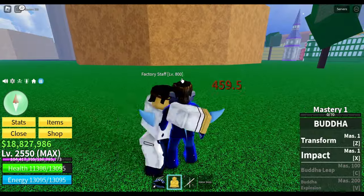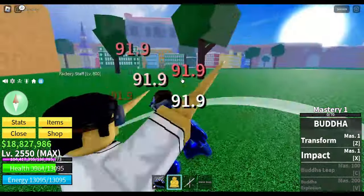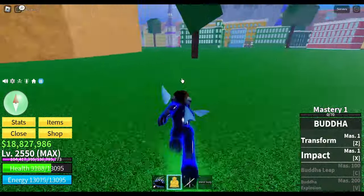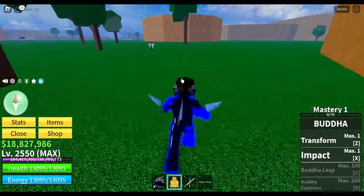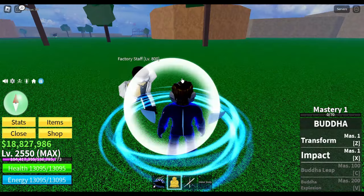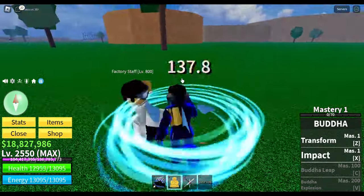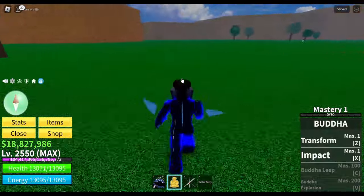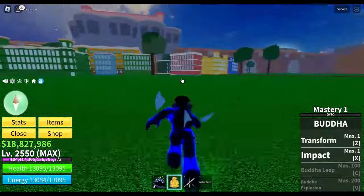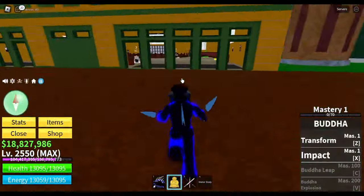Let's see how much damage we get without water body — okay, pretty much 500 from this guy. Now let's wait a little bit and use water body. I only get 137 damage now! That's how powerful the water body ability is.